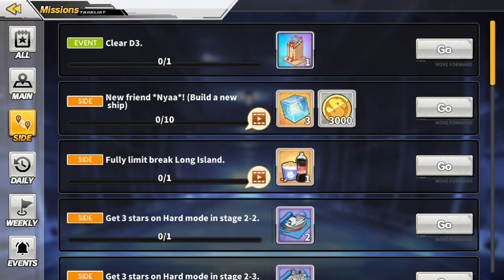I want to give some advice. This mission chain will take at least 3 weeks and can go up to 1 month. For example, the fifth mission is to complete the daily mission of refreshing your dorm supplies 14 times — with that mission alone it will take 14 days.